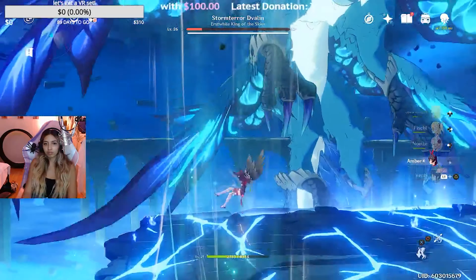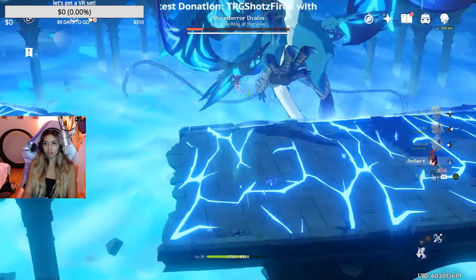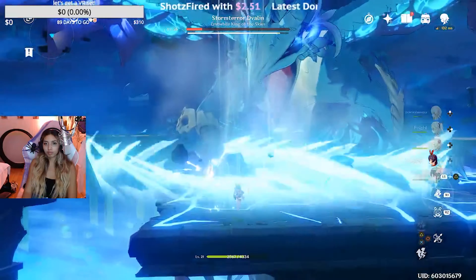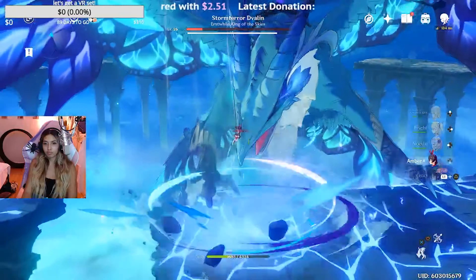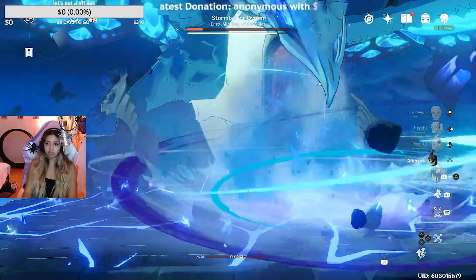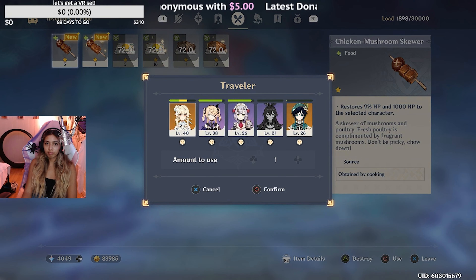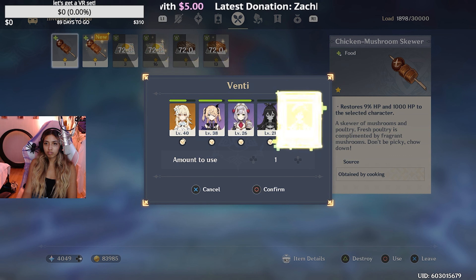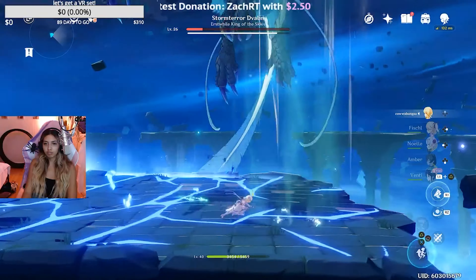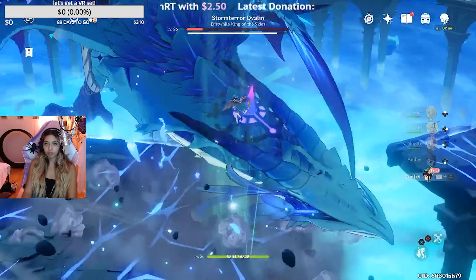Here I am getting back out of the way because his flying damage is a lot. Whenever he lands, you want to try to hit his feet and get out of his way. I'm taking full damage here and had to get out. Changing champs and seeing if I could revive anybody. Here I am feeding people, making sure that the main champ — Venti — is fed. He does the most damage for all of these.